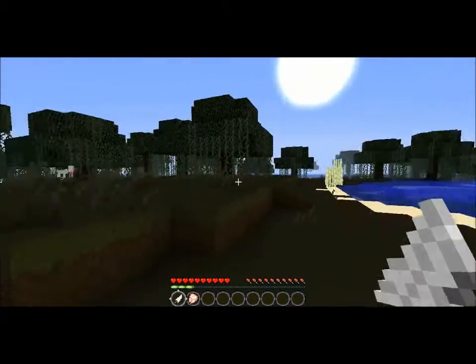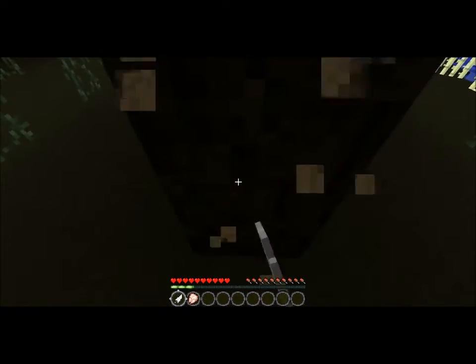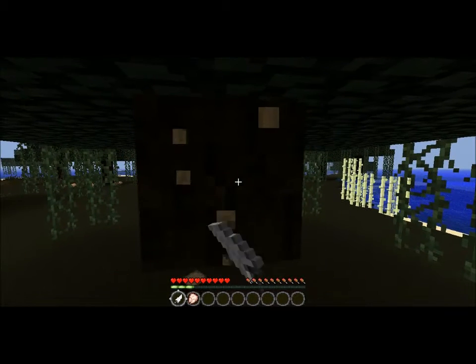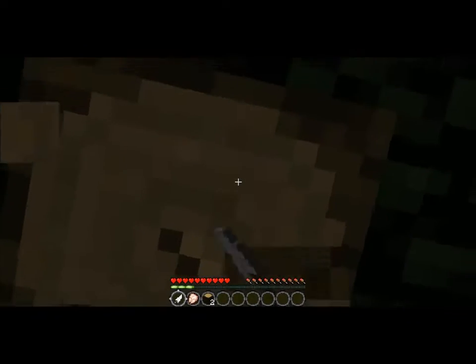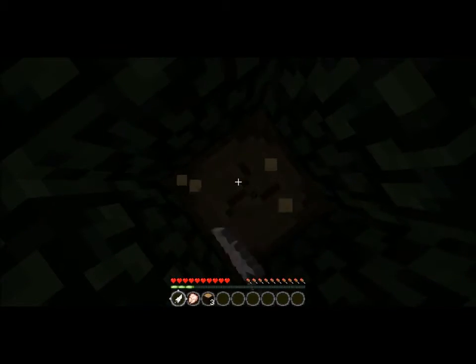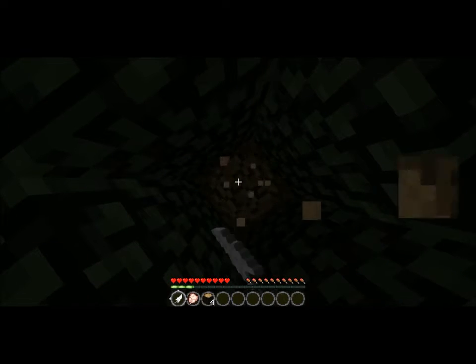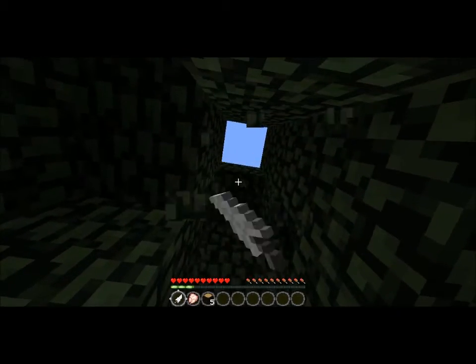If I start the world, the first thing I always do, and I think you should do, is punching some trees. It's kind of short. And that's something I always hate in Minecraft — those green bushes floating above the ground.